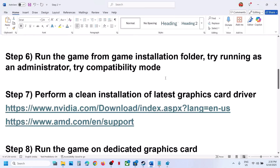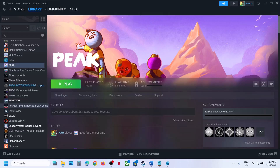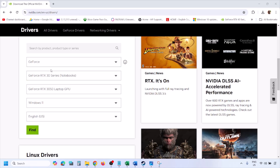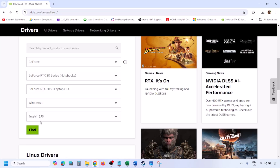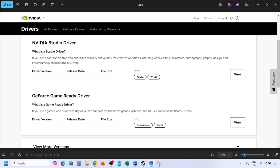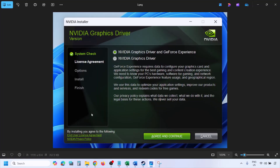The next step is to perform a clean installation of your graphics card driver. If you have an NVIDIA card go to the NVIDIA website; if AMD, go to the AMD website. On the NVIDIA website, select your graphics card and the correct operating system — Windows 10 or Windows 11 — then click Find. Click View on the latest GeForce Game Ready Driver, then click Download and let the download complete. Run the exe file, click Agree and Continue.